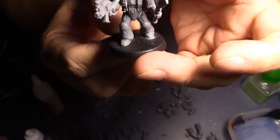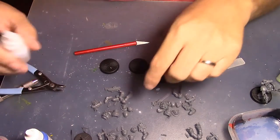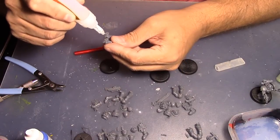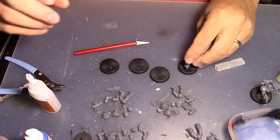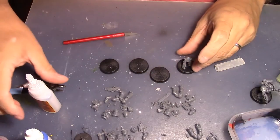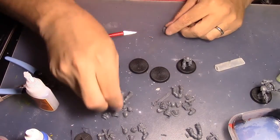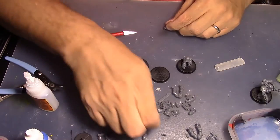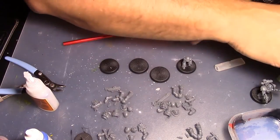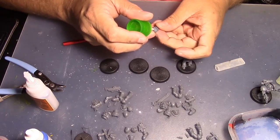One of them is going to be a specialist with Feel No Pain. Some of the other specialist abilities just didn't feel useful for the configuration of the guys left that weren't specialists. This other guy is the exact same configuration as the first — let me make sure before I get these chest ammo pouches on the right side.